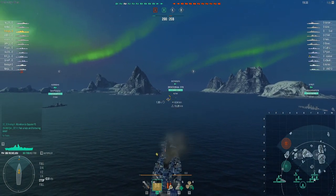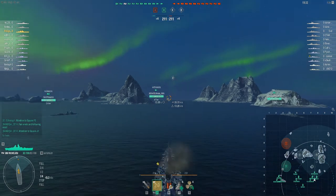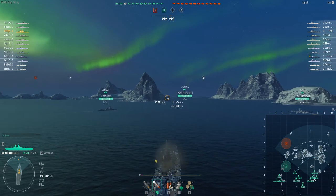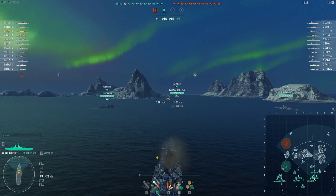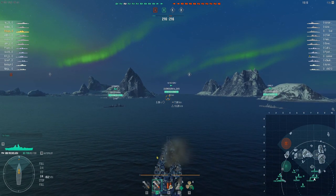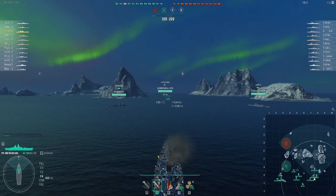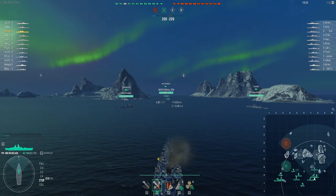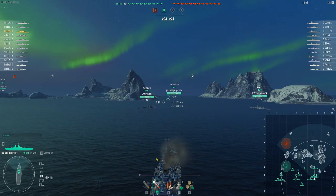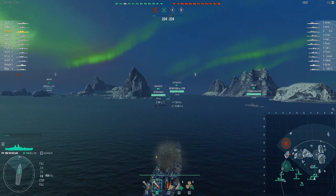The Richelieu and her sister at tier 9, the Jean Bart, and also the tier 6 Dunkirk — the premium tier 6 French battleship — all have the same gunnery layout, which is two quadruple turrets forward. Thus, you don't have to give a broadside to get all your guns on target. And as the nose armour of the Richelieu is quite decent...